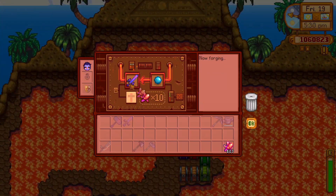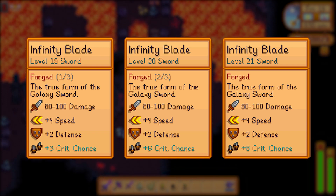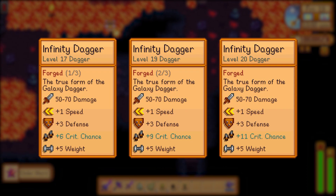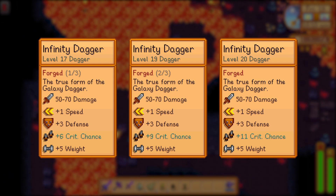Aquamarines add a higher chance of receiving a critical hit. The infinity blade and gavel both receive a plus 3 critical strike chance at level 1, which raises to plus 6 at level 2, then plus 8 at level 3. Since the infinity dagger already has a higher critical strike chance, its stats go from plus 6 to plus 9, then all the way up to plus 11 at the highest level.